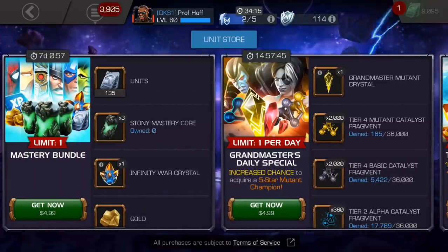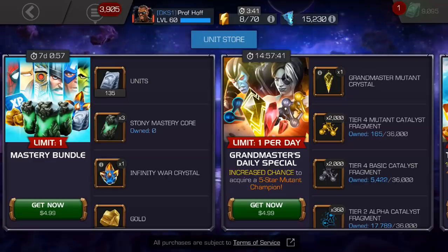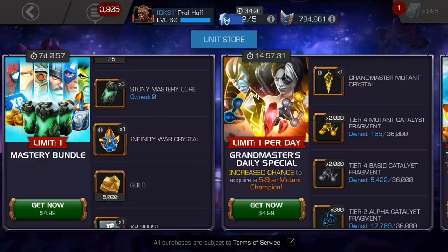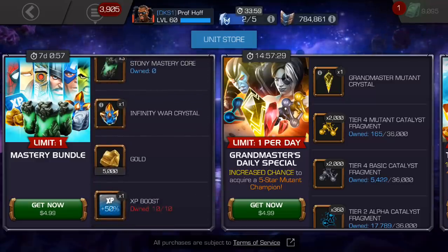So let's talk about the bonus items. That makes three stony mastery cores, one Infinity War Crystal with double the drop rate — a four percent drop rate instead of the normal two percent to get a four-star hero — and then 5,000 gold and an experience points boost, which all of you, like me at level 60, wish we could convert into something we could actually use, but the game isn't that smart.